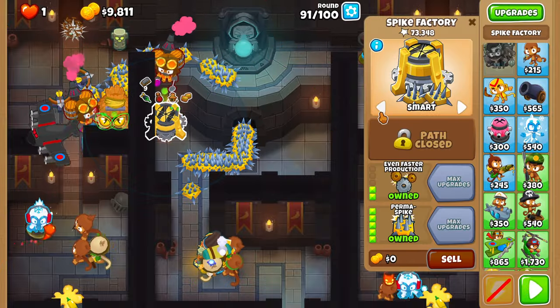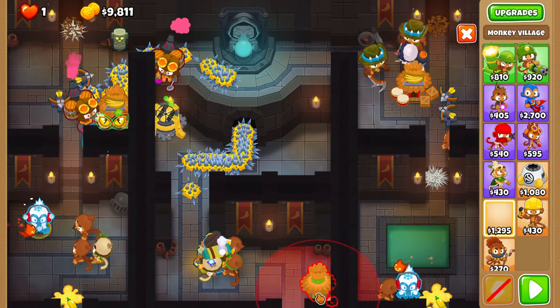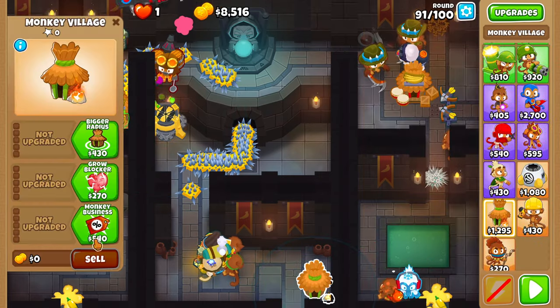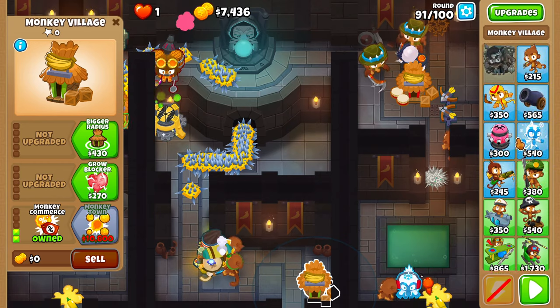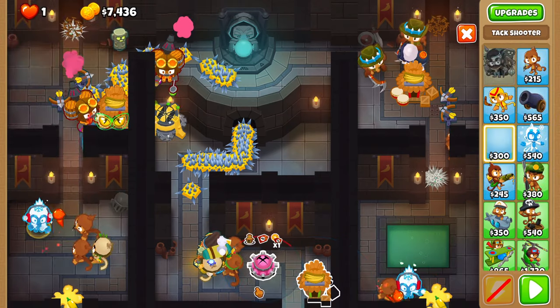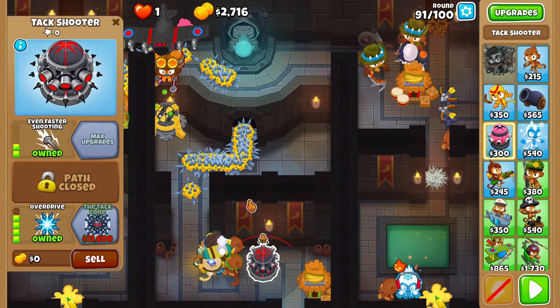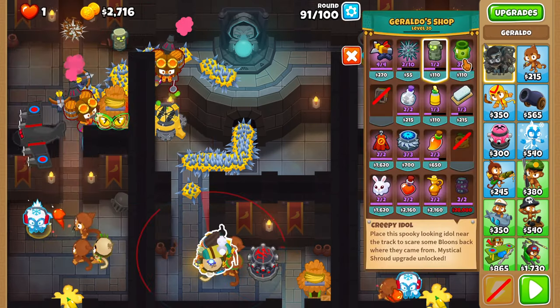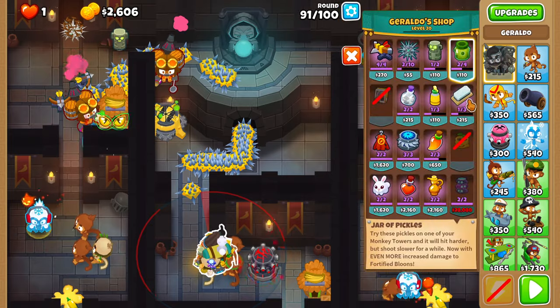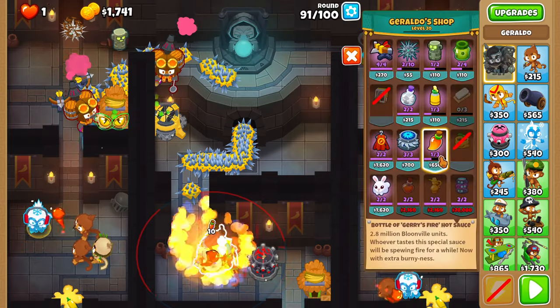On round 92, set the Spike Factory on smart. Then, place a 0-0-2 village and a 2-0-4 tac shooter. Give the tac shooter a sharpening stone and a jar of pickles. And finally, give one hot sauce to Geraldo and one to the Druid.